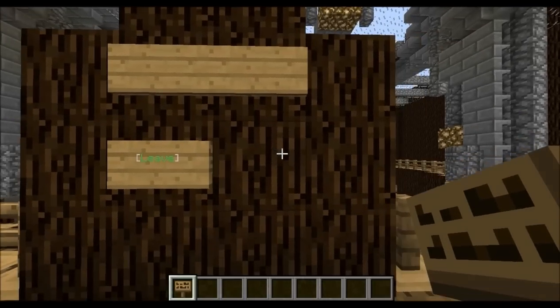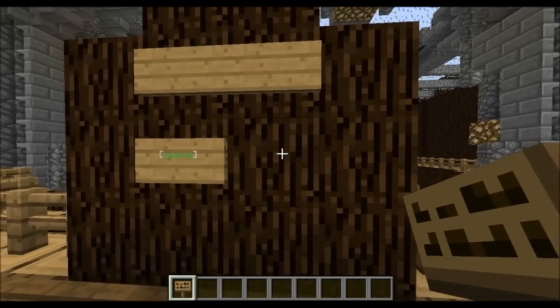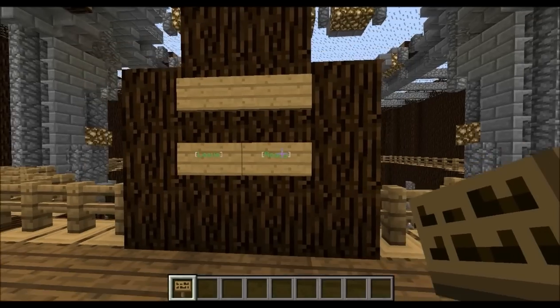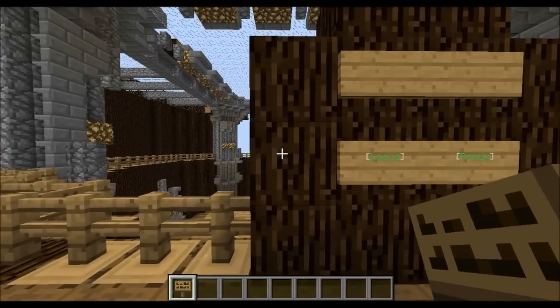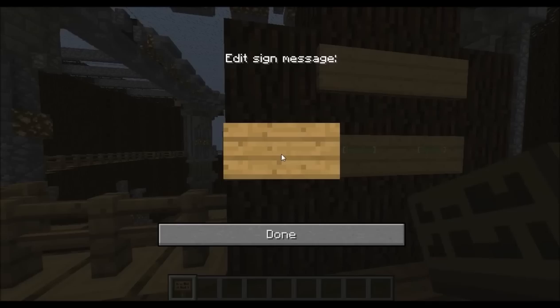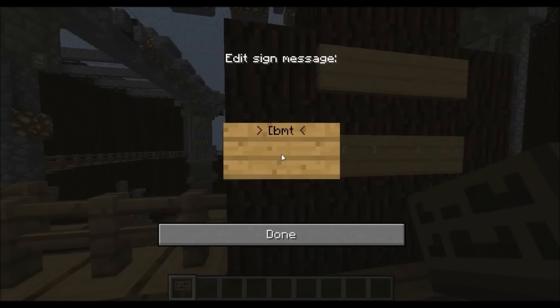Next you have to do the ready sign — I usually do this for every arena no matter what. Go ahead and do bracket, BMT, R for ready, bracket. Next is the join sign, which is pretty much the most important thing for your spawn area for someone to join. Go ahead and do bracket, BMT, J for join, bracket, and then the arena name that people are going to join. We did 1.